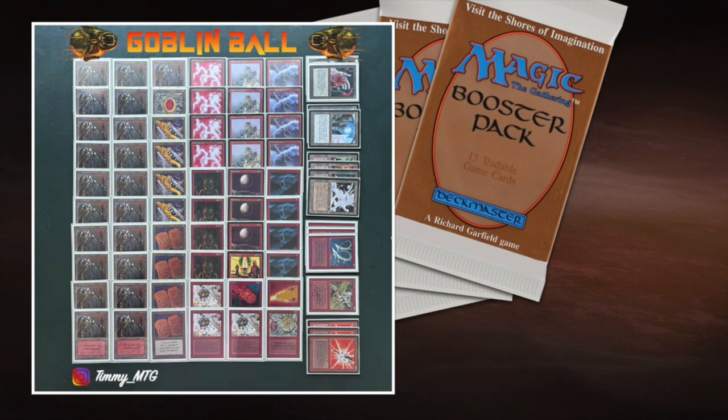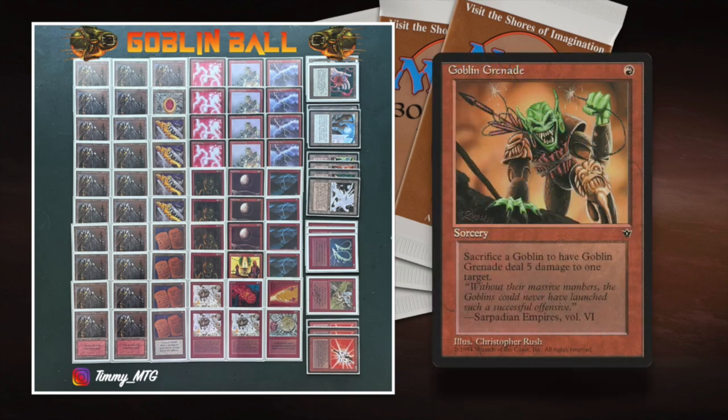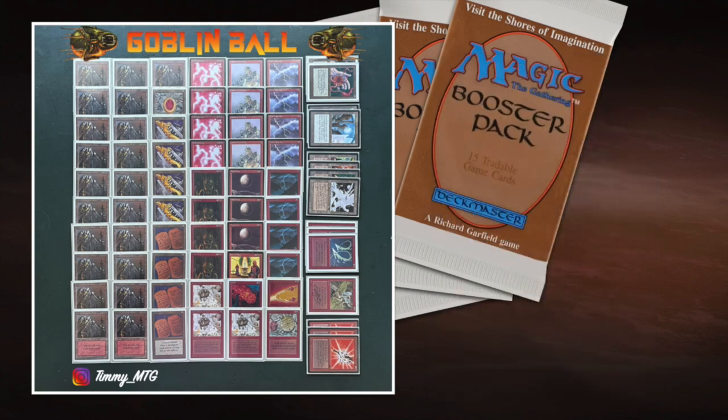When I posted this picture on my Instagram, the first question everybody asked was why aren't there any Goblin Grenades in the deck? That's because we're playing according to the Swedish rules — so without Fallen Empires. I actually like the challenge because you don't see a lot of Goblins in Swedish. When people play Red Aggro, they tend to choose the Atog route with Vices, Ankh of Mishra, and Atogs. It's kind of a different deck.